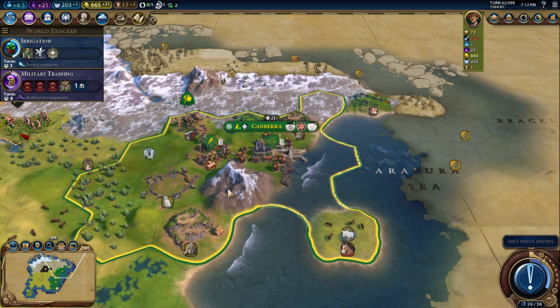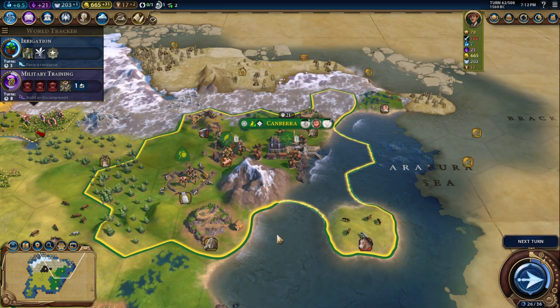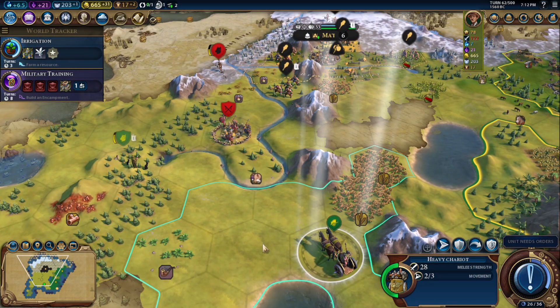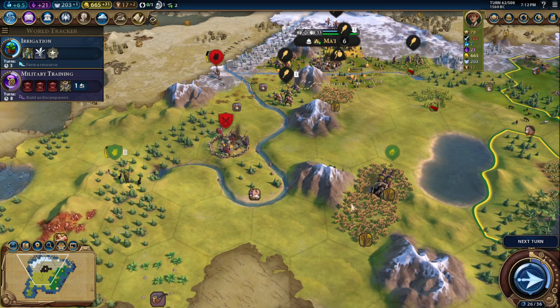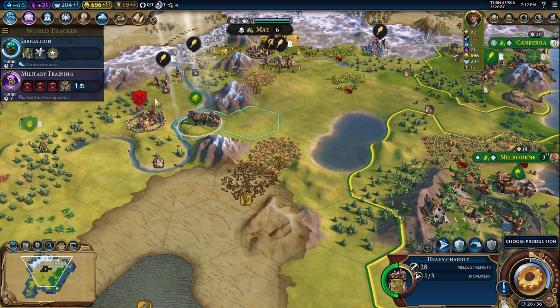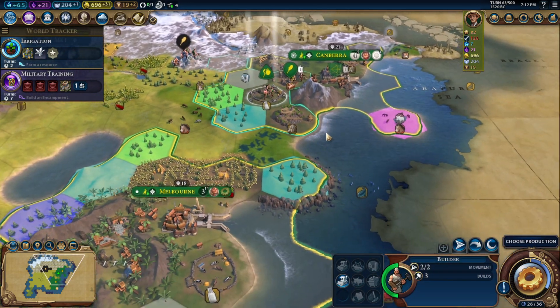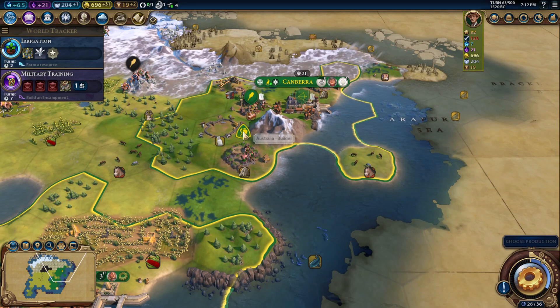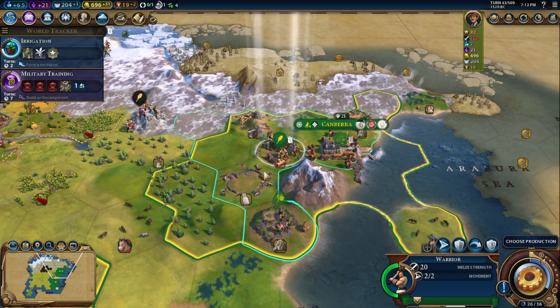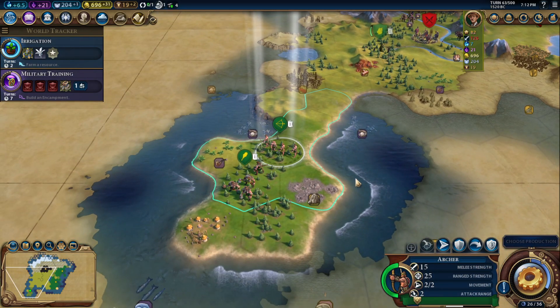Trade route's almost complete. I want to get the horses hooked up. I don't know how many of those other galleys are out there still. There's not a lot of good places to attack with that. There's a chariot here — just skip your turn. Maybe they'll attack me across the river.